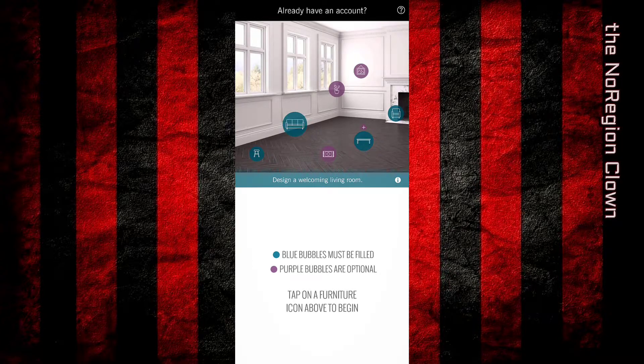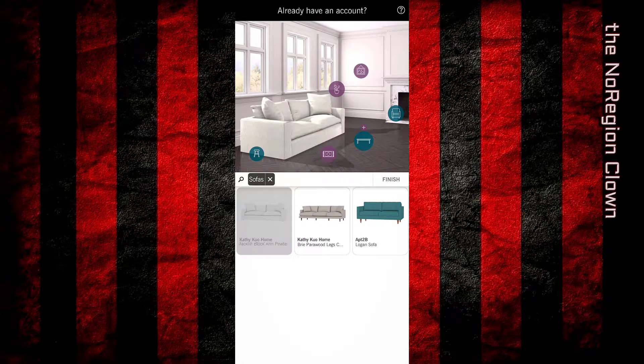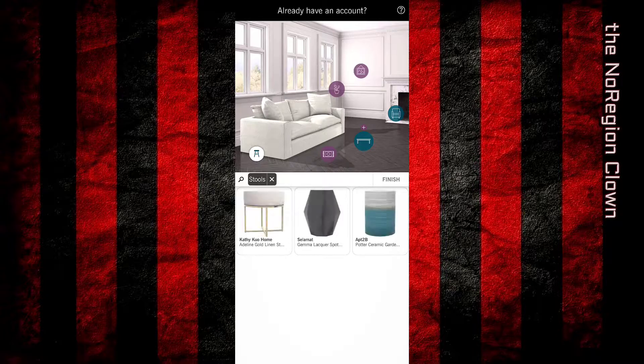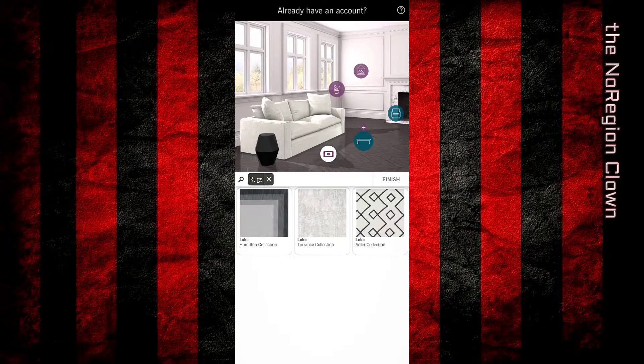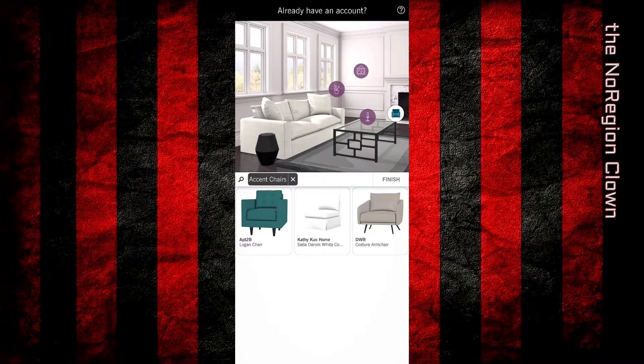Tap on the furniture icon above to begin. Let's start with the couch — the white couch, black stand... why? This is so fun, so riveting. Unless this would match it.